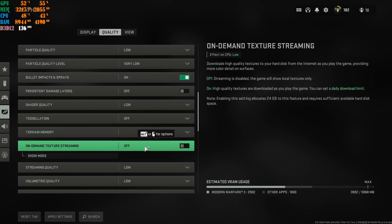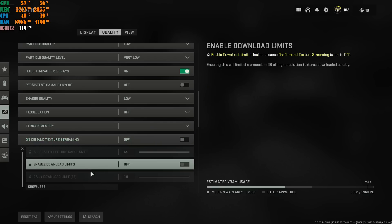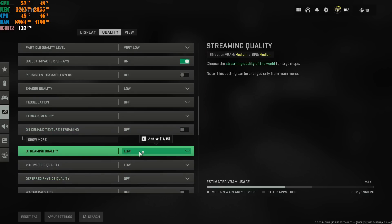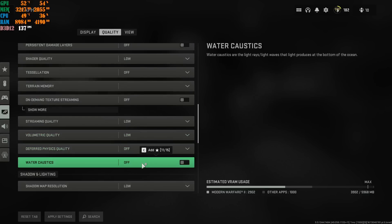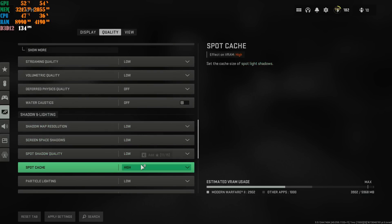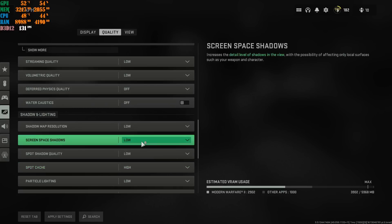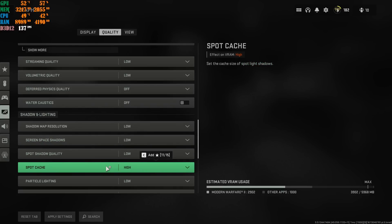Turn off On-Demand Texture Streaming completely — you do not need this. What it does is download your textures on the fly through your internet. You'd need a really fast internet connection like a 1Gbps line or higher to use it. I turn it off completely. Set the next options to Low and Low. Turn off the following two — you don't need them at all. Set Spot Cache to High — please put this on High, not Ultra. This has a very big role. In the NVIDIA Control Panel I set the shader cache to 100GB, which corresponds to this Spot Cache setting in-game.